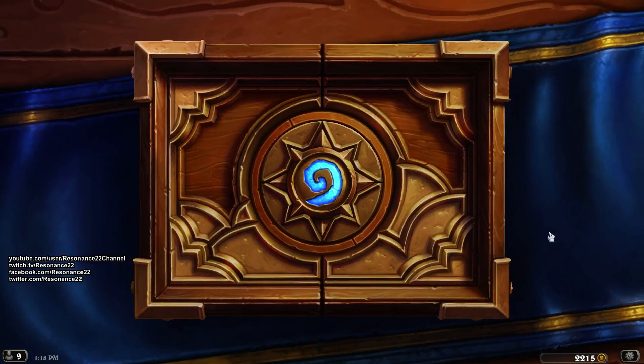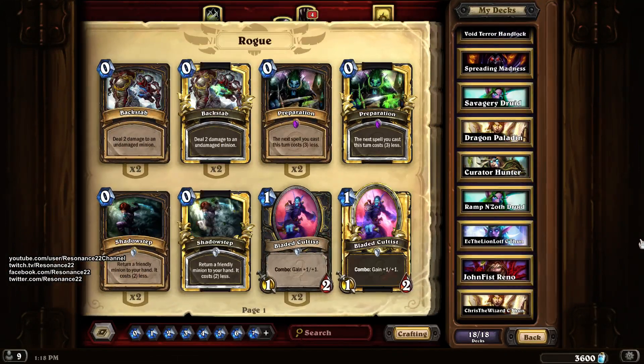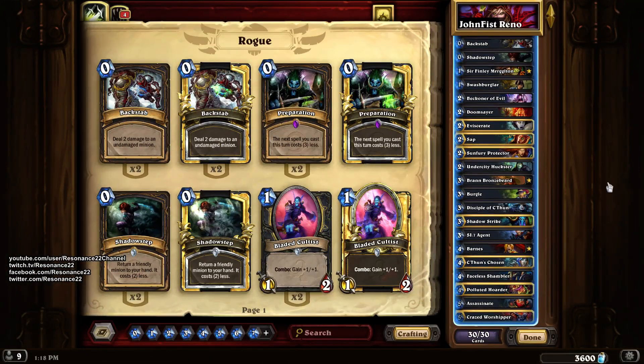Without further ado, let's check out the deck list in the Collection Manager. We have the Jon Fist Reno C'Thun Rogue. This is a particularly interesting deck and one I'm really looking forward to playing. It's not a budget deck, but it does have a ton of synergy. I'm going to briefly go over the list, play one or two games, and then at the end give my final thoughts.